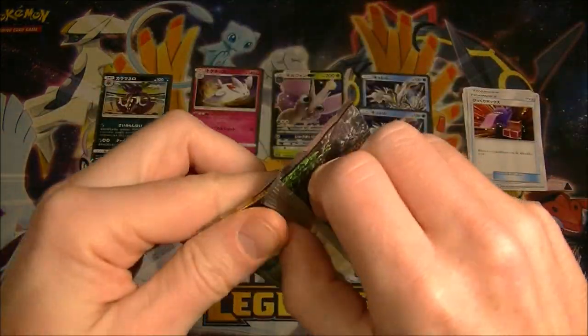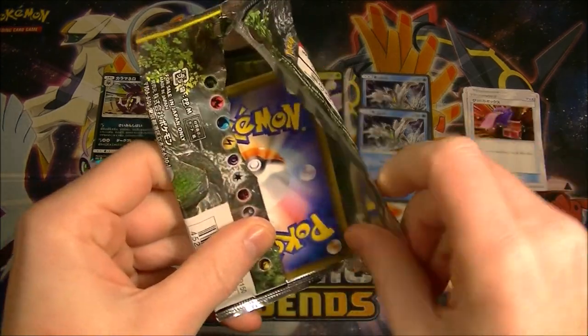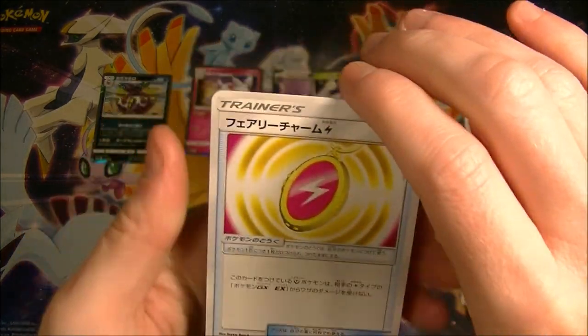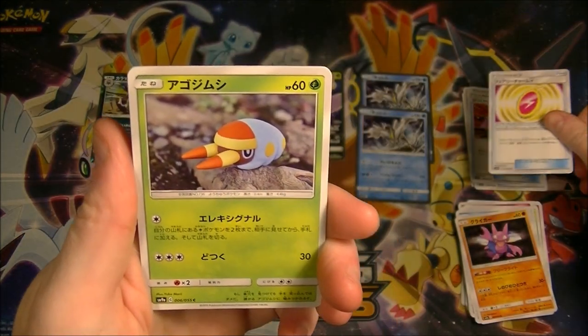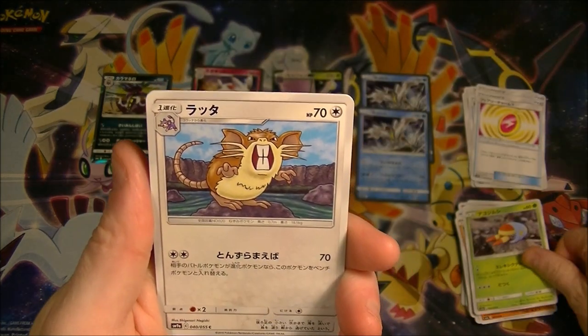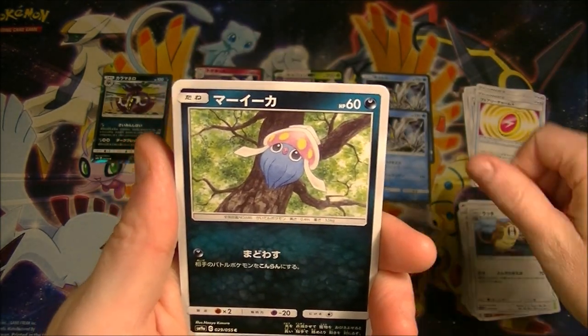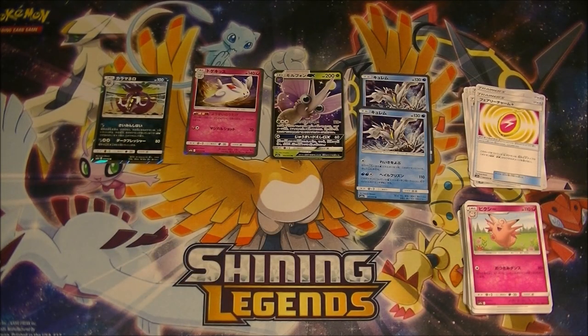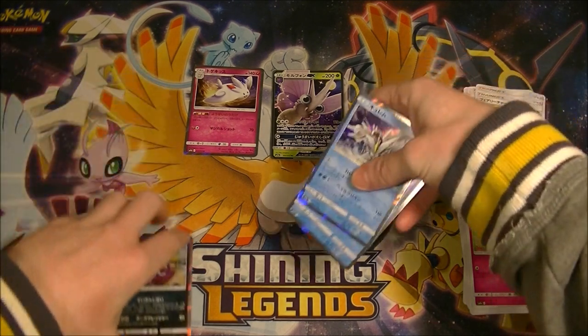Last pack. All right, come on! Give us something, please. We have got the fairy charm. We have got the little charger bug - I can't remember which one's which. We got the Raticate, we got the squid, and we got a Clefable. So annoying - well it happens. We got a GX, so that is nice, but we definitely, definitely didn't get the one we want. We definitely got the worst one.